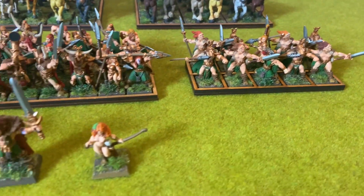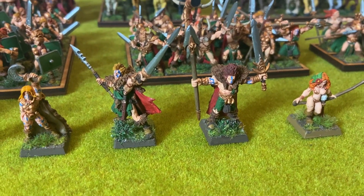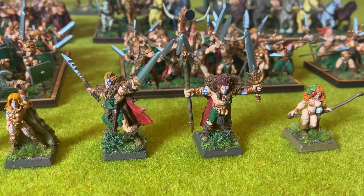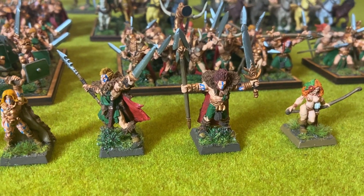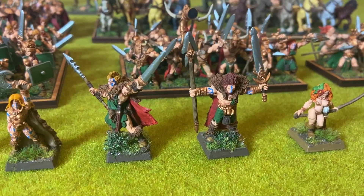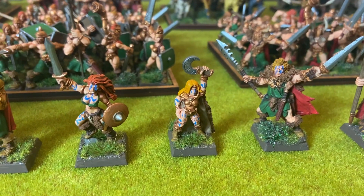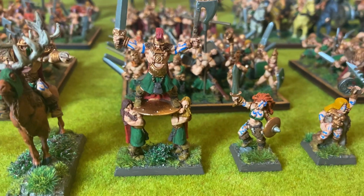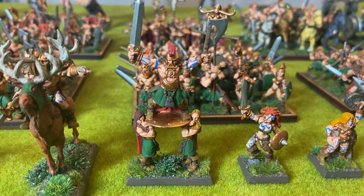For the characters, we have Amantas the Huntress, two fighter heroes, and the Chieftains. Amantas is from Keltos. The guy to the left is from Wargames Foundry. That other guy is from Northstar. This one is from Keltos. Gwenland the Proud is from Northstar. Here we have a Warlord or Warleader who is from Keltos as well.